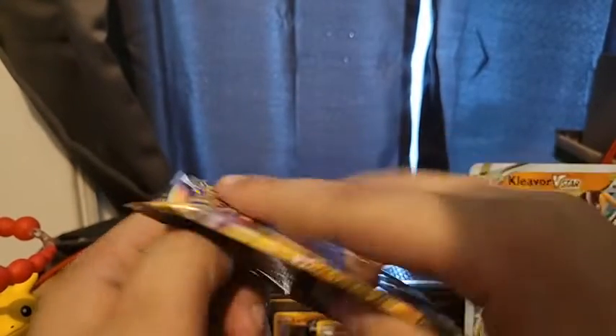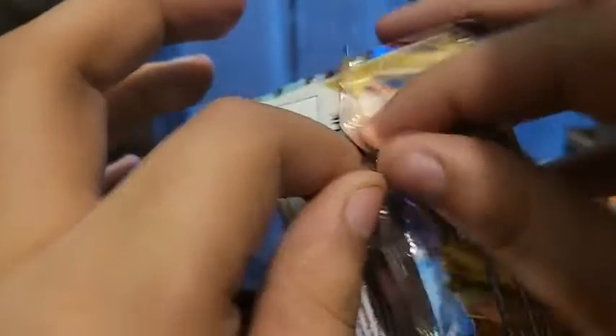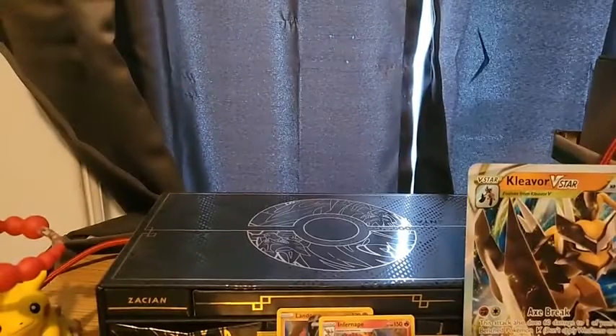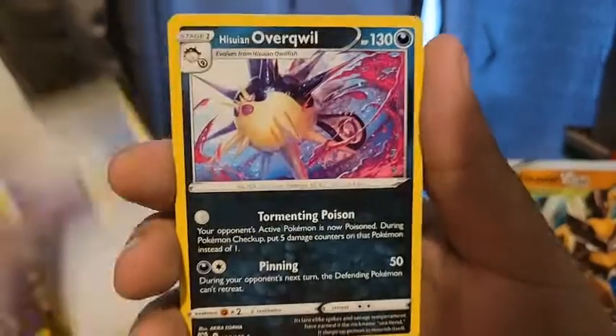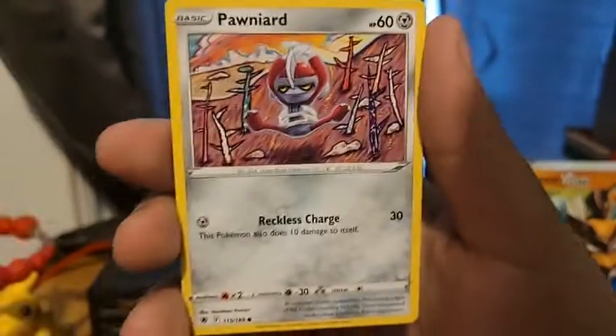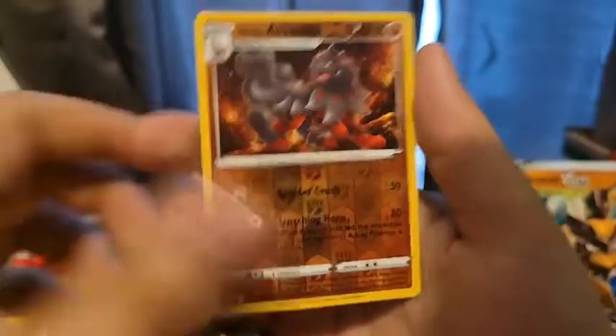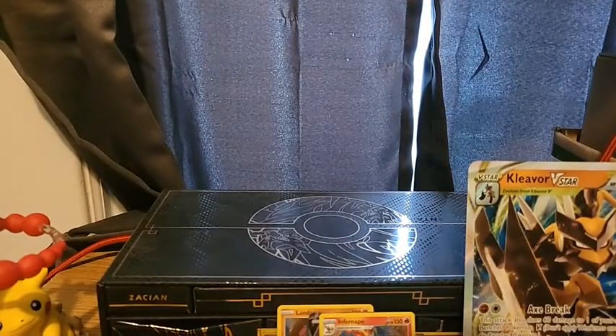We're gonna finally get into our Astral Radiance packs — the first official Legends Arceus-themed set. The pull tab did not work — it just gave up. Metal Energy, Energy Lotto, Hisuian Overqwil, Commodore, Bergmite, Hippopotas, Cyndaquil, Pawniard, Hisuian Growlithe, Hisuian Arcanine, and a Kleavor. Well, we'll put him in with the Kleavor collection we suddenly have.